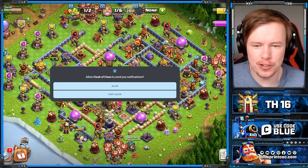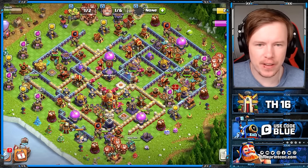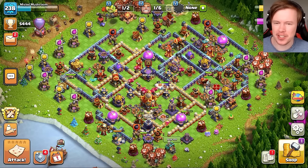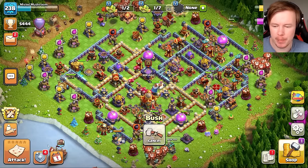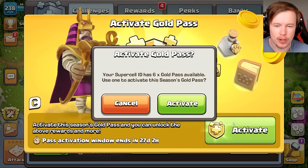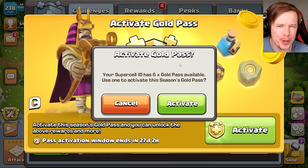Allow Clash of Clans to send you notifications — we don't need that at all. Let's see if I can figure out how to get the $10 off. Completely forgot that Clash of Clans would be full screen, so you guys are just going to have to deal with this overlay — I'm sorry, it's not really the best. I've done a bit of research and this is kind of disappointing: because I've already got some gold passes sitting on this account, it doesn't let you purchase one.